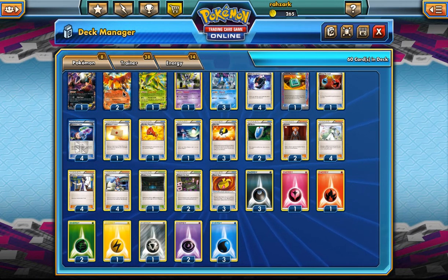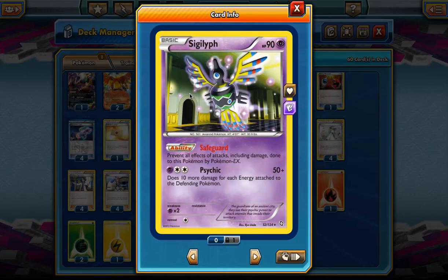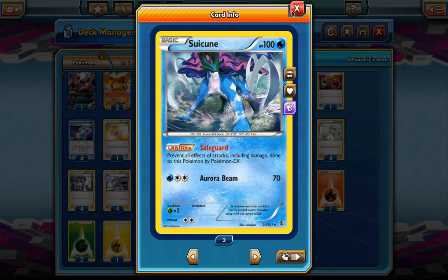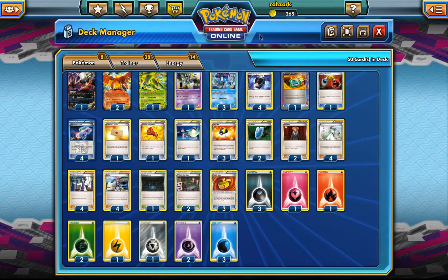Ho-Oh is pretty nice because we only really need one. After they kill it we can just bring him back from the grave. We are going to be using Safeguard Pokémon for that — we put them in front and our opponent has trouble killing them, and then we can charge up Ho-Oh if we fail the flips. We are playing one Sigilyph and three Suicune.